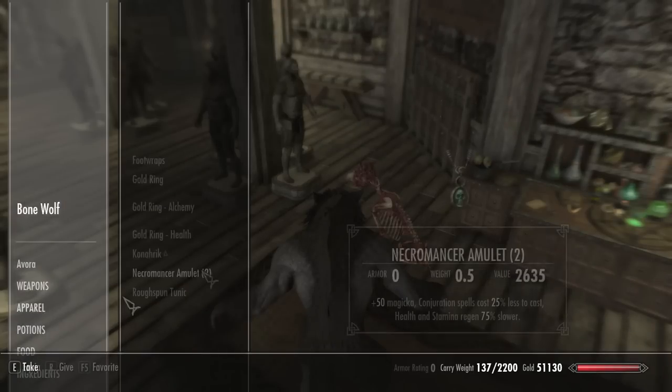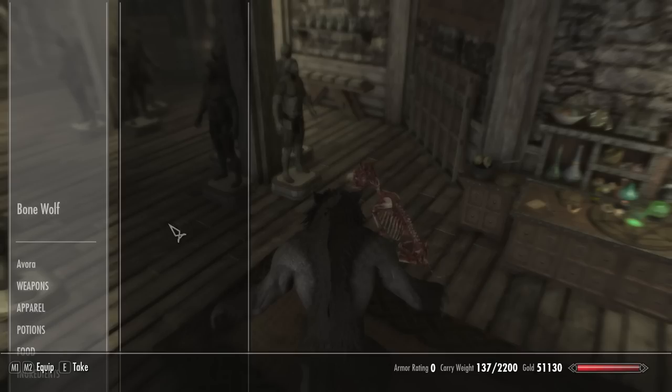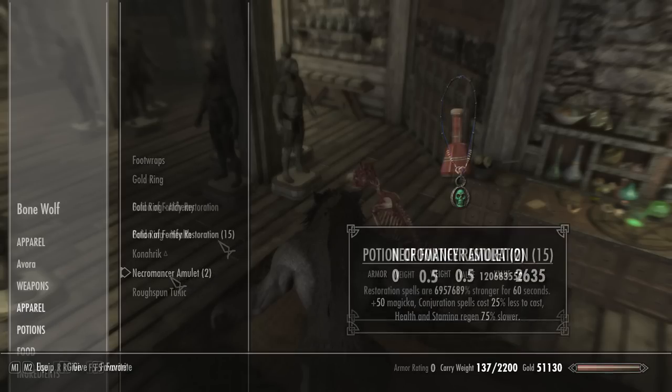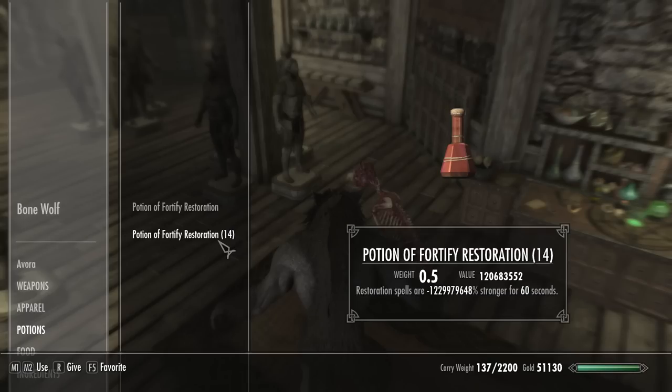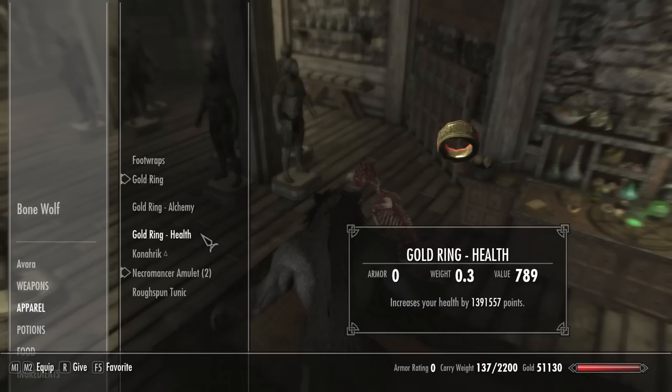Give your follower the two Necromancer amulets, then equip them each directly from your follower's inventory. This allows you to wear them both at the same time to disable your health regen. Now drink a super restoration potion and equip your unenchanted ring. Then when you try to equip the fortify health ring, the dummy ring will stay equipped, but the fortify health enchantment will still be applied to you. Since the fortify health enchantment is affected by the restoration potion, you'll gain millions of health each time you try to equip it.